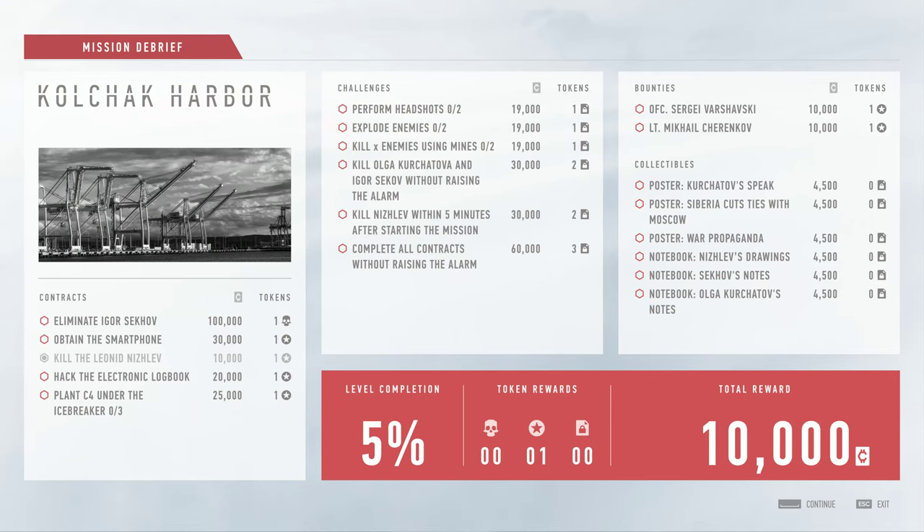As you can see we didn't get too many points — all we did was get the 10,000 for Leonid. The challenges don't really work in this current build. There are bounties, collectibles — all kinds of things in just this one mission area. It's open for you to explore and have fun. You get token awards. You can complete this without raising an alarm with all contracts and get 60,000 — more than any of the secondary missions. The main mission is 100,000 for the main target.